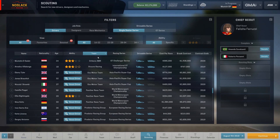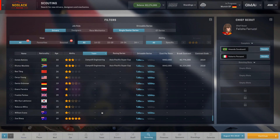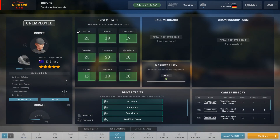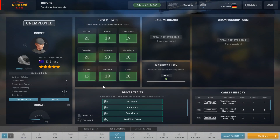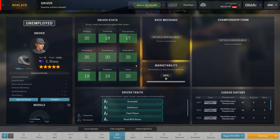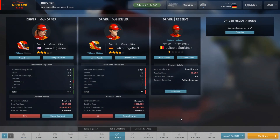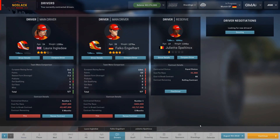We can fit in some more scouting on additional drivers. Look at this — Zoe Sharp, a free agent with ratings of 29, 20, 19, 17, 20. She's probably the best driver in the world right now, but she's not interested in signing with us. That's one of the things scouting does — it unlocks superstars like that. Sometimes they want to sign with us, sometimes they don't.